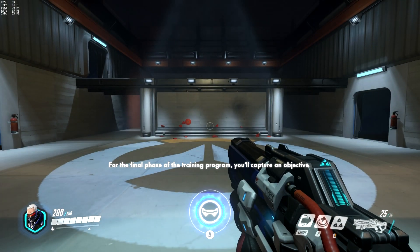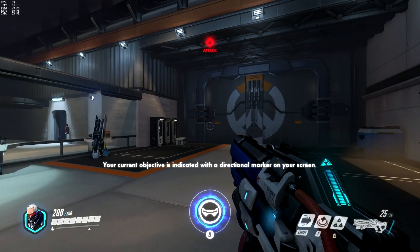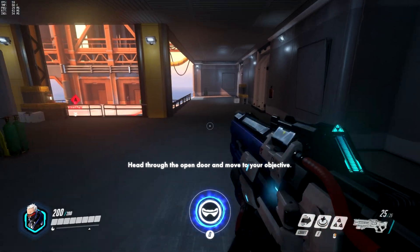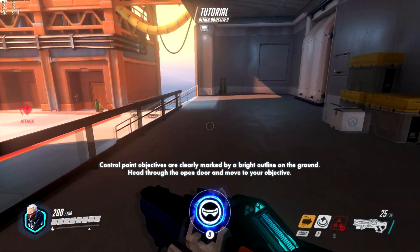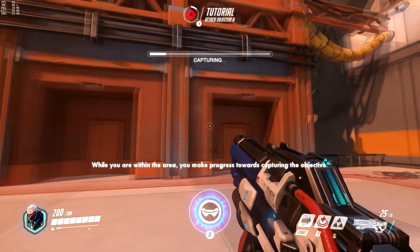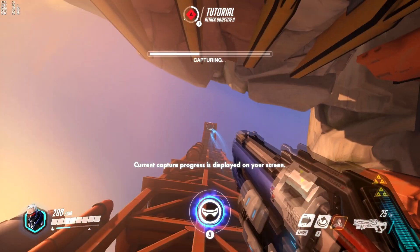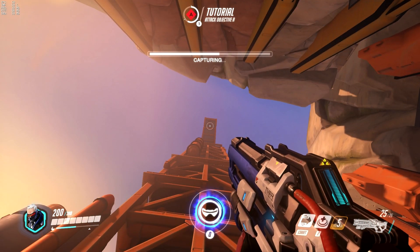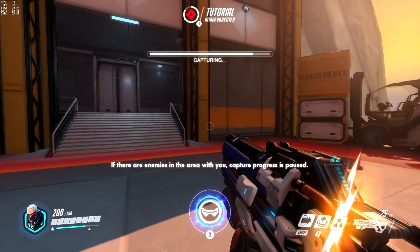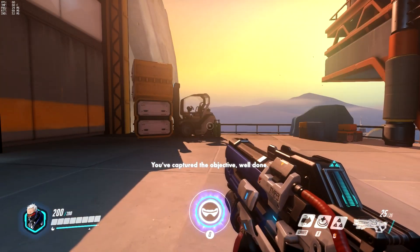For the final phase of the training program, you'll capture an objective. Your current objective is indicated with a directional marker on your screen. Head through the control point. Objectives are clearly marked by a bright outline. While you are within the area, you make progress towards capturing the objective. The current capture progress is displayed on your screen. If there are enemies in the area with you, capture progress is paused. You've captured the objective. Well done.